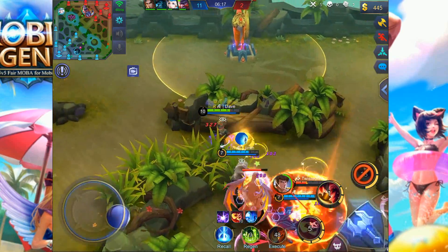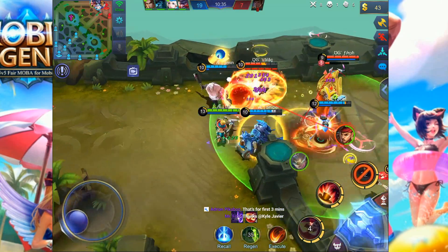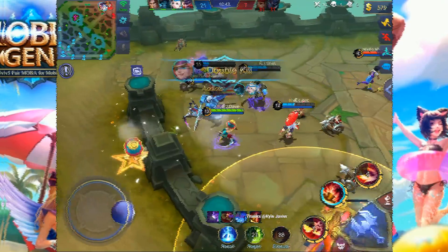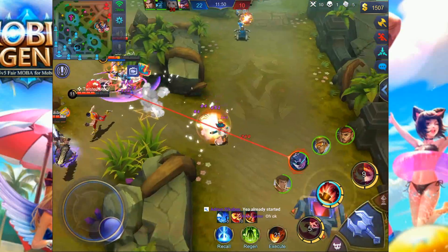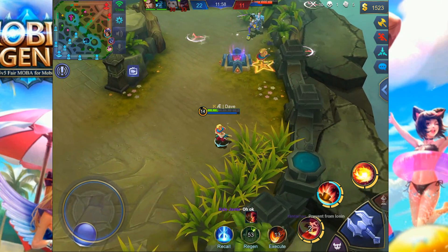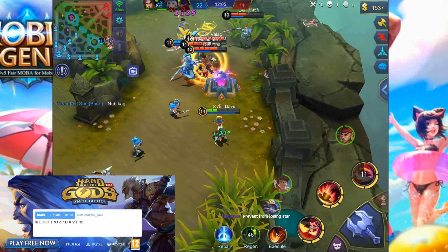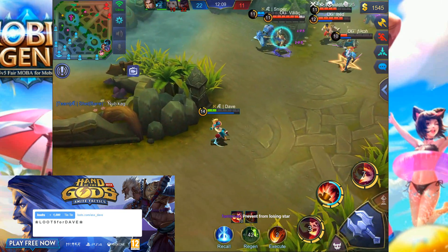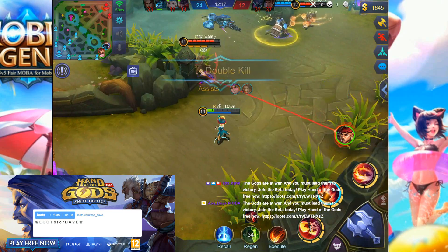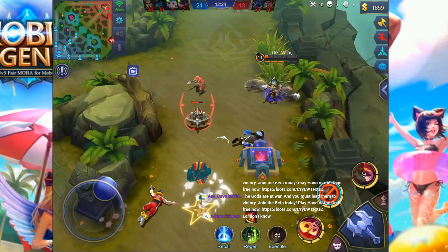If the enemy team all have Flicker, go to a lane and harass once — bait their Flicker, and then rotate. Once you rotate to the side lane, you'll notice I use my ultimate first before I use my second ability, because I don't always know where enemies will go. I want to save my second ability for securing kills or escaping. I don't use my first ability just to get close, because your ultimate has a huge cast range. After a successful gank, go back to mid and make sure you don't miss any minion waves. It's important for Harley to get as much farm as possible to maintain a 2-3 level advantage over the enemy team — then every time you jump in, somebody is going to die, a hundred percent.